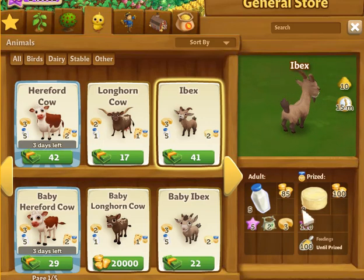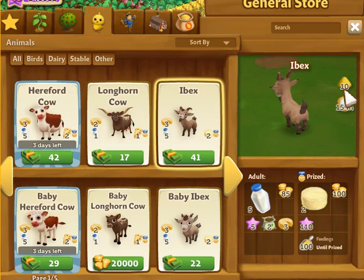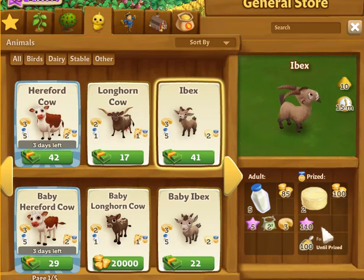When it becomes prize, you get two goat cheese when you harvest it. Although it takes 10 feeds every 15 minutes. When it becomes prize, you get 110 XP. And in order for an ibex to be prize, it'll take you 100 feedings.